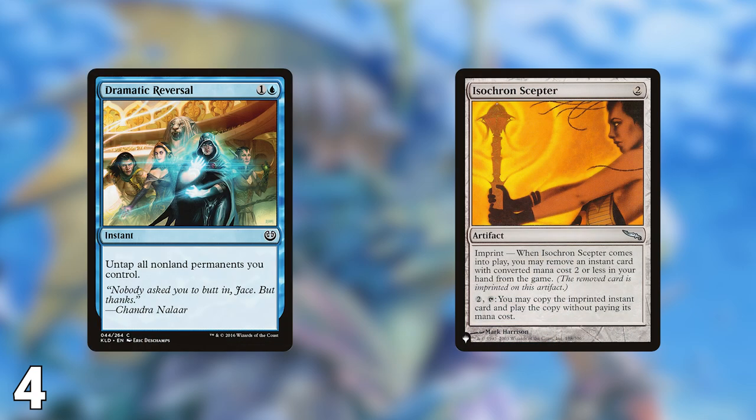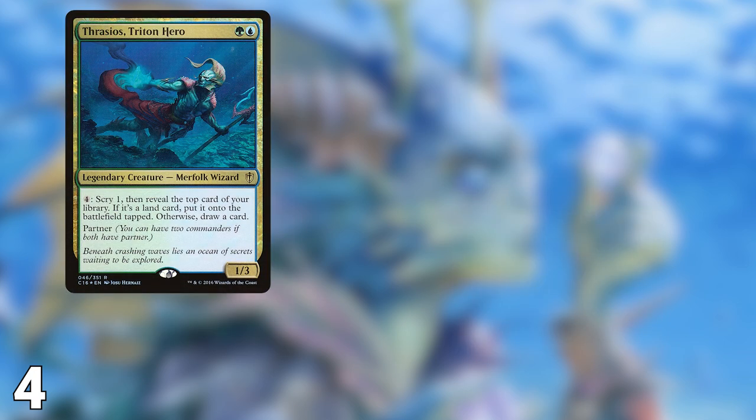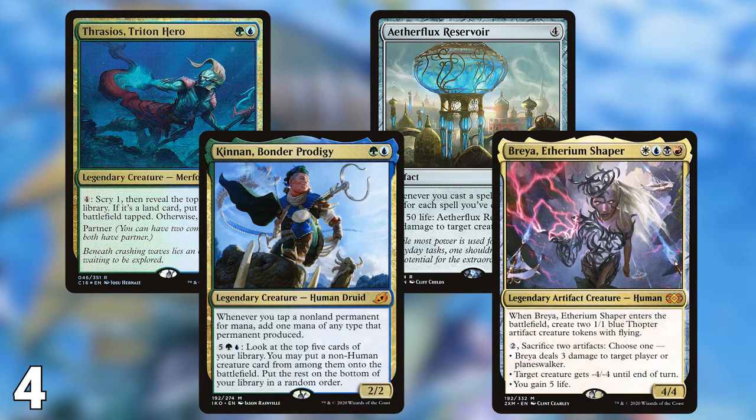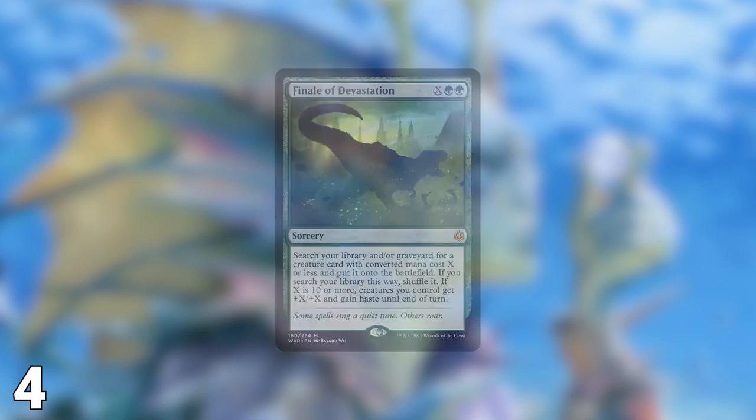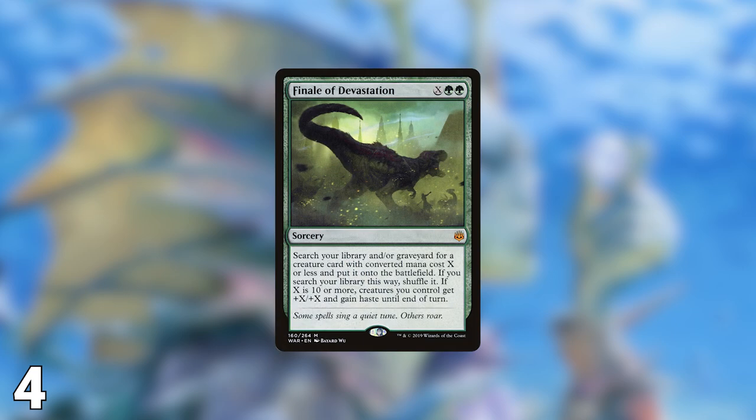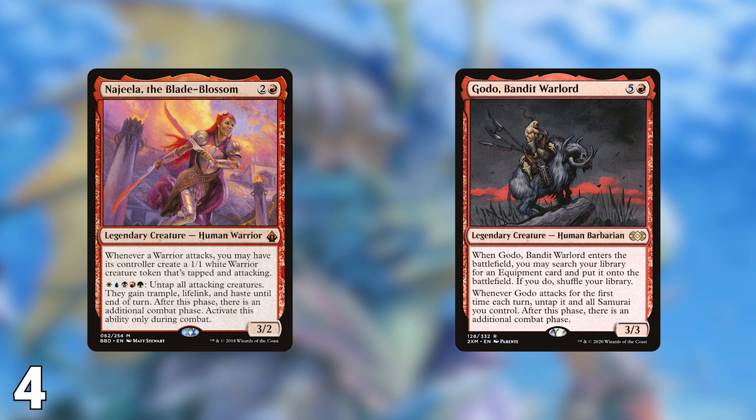Another A plus B combo is Dramatic Reversal imprinted onto Isochron Scepter. Since this doesn't win the game by itself, you'd need an outlet to go with it. Anything that you can sink mana into or something that tracks storm count will work here. Some good choices are Thrasios, Aetherflux Reservoir, Kenrith, or Breya. Another powerful win condition is combat damage. Some decks take a more traditional route when winning with combat, such as Edric, Yuriko, or full-on stax decks. Other decks will aim to get infinite combat damage. These decks could pump their team with Finale of Devastation, or go for additional combat phases like Najeela or Godo. Each of these decks have their own methods and are some of the best decks in the format.